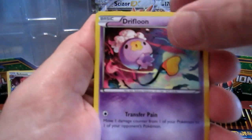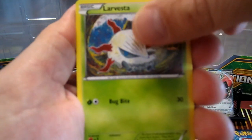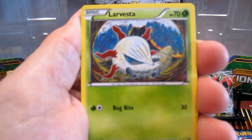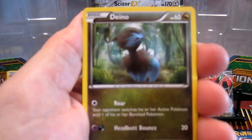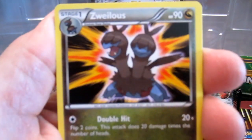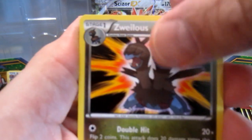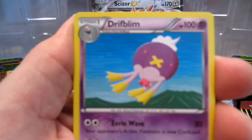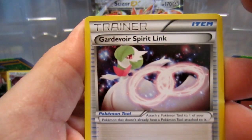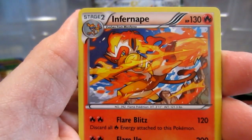More cards from this pack: Marill, Drifloon, Aipom, Larvitar, Dino, Azurill, Driftblim, Gardevoir Spirit Link, Pokémon Ranger, and Infernape. I like it so far.